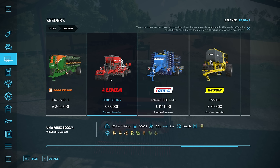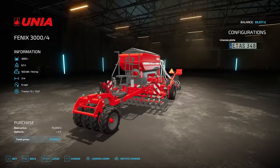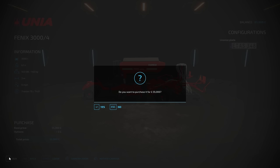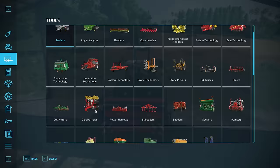There's a drill that would allow us to drill without cultivating first, which obviously saves a lot of time. It's also a new drill from the premium edition which I've never used before, so it'd be nice to use it for a change. I think we'll go with that — we'll go and sell the other one.